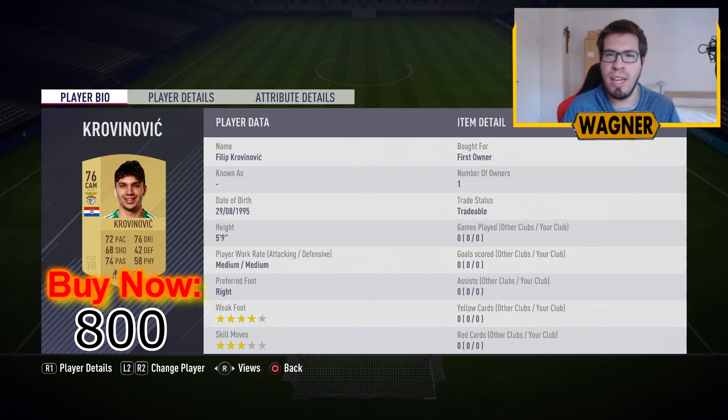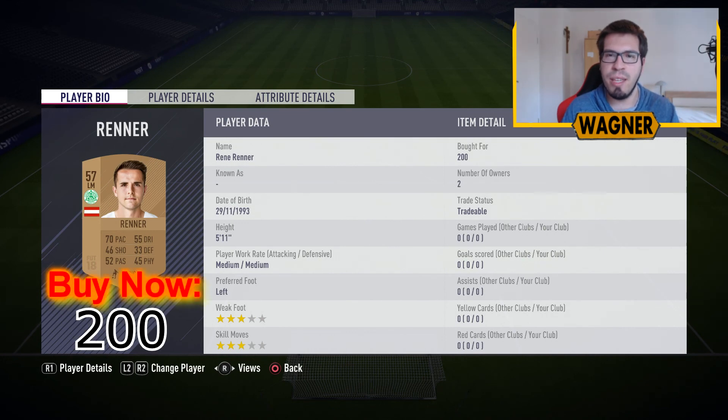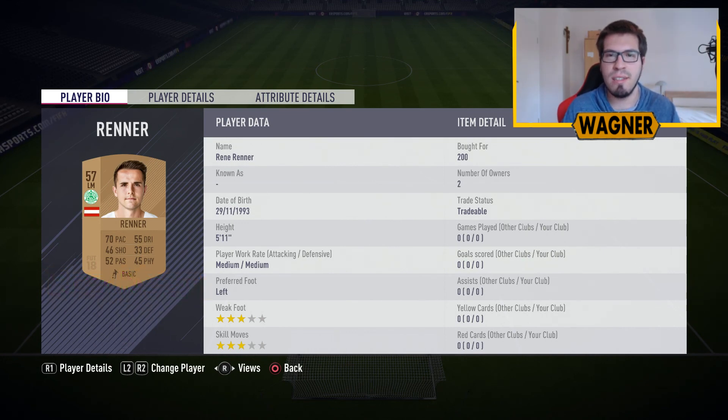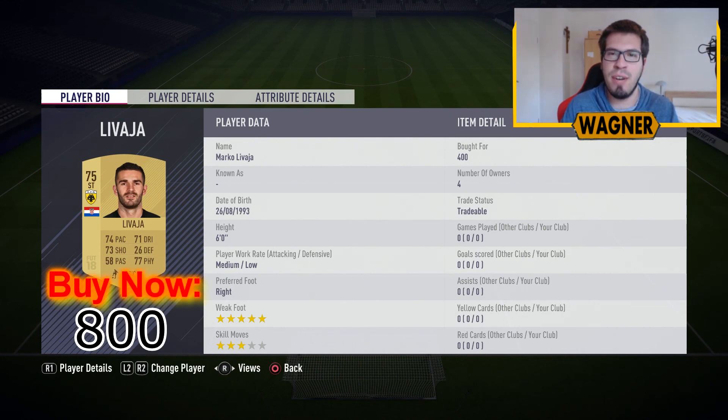Then the first out of 2 Croatia players, the 76-rated Filip Grovinovic, 800 coins. Back to the Austrian league, the 57-rated left midfielder Rene Renner, 200 coins. And then from the Heas league, the 2nd and last Croatia player, the 75-rated Marco Li Vasa, 800 coins.